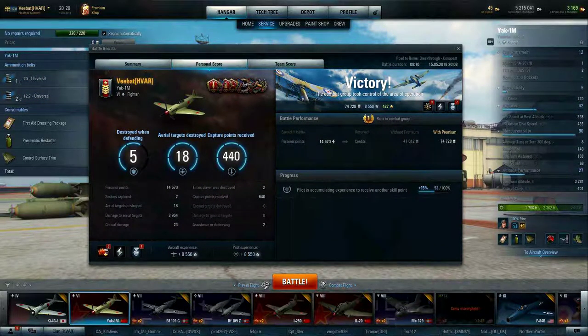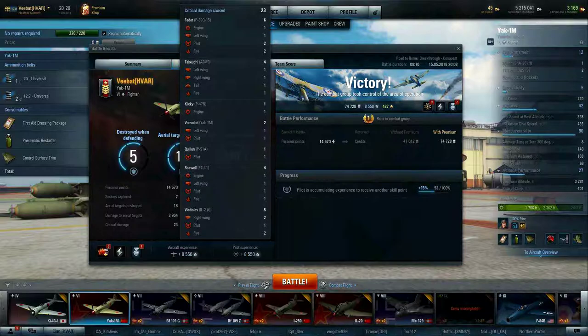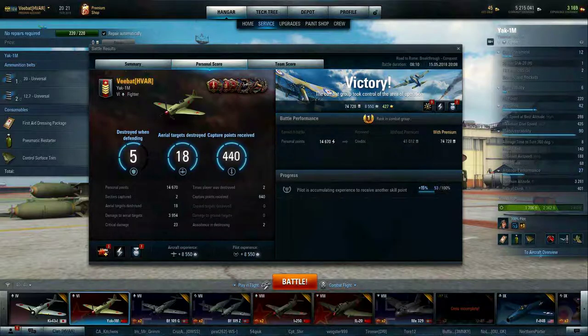We managed to take out 18 aircraft and assist with 2. We did critical damage 23 times. This stat breakdown shows the number of times you caused fire and the number of times you caused critical damage — you can see we started fires on four different aircraft, several of them twice. We also crippled multiple systems on multiple airframes. This is a great way to see the bang for your buck comparing Universal Ammo versus regular ammunition.